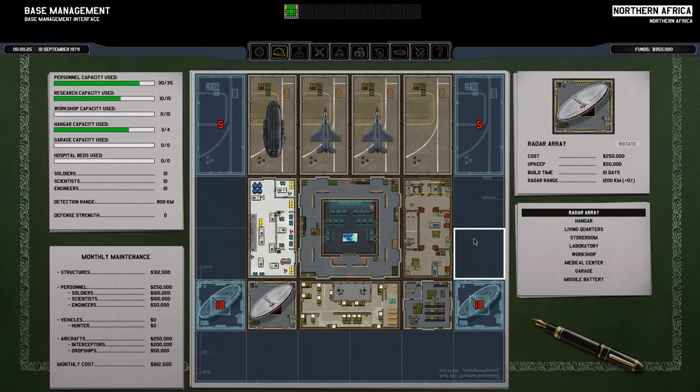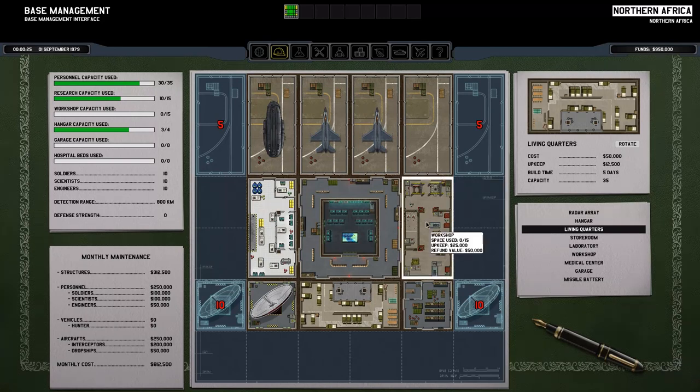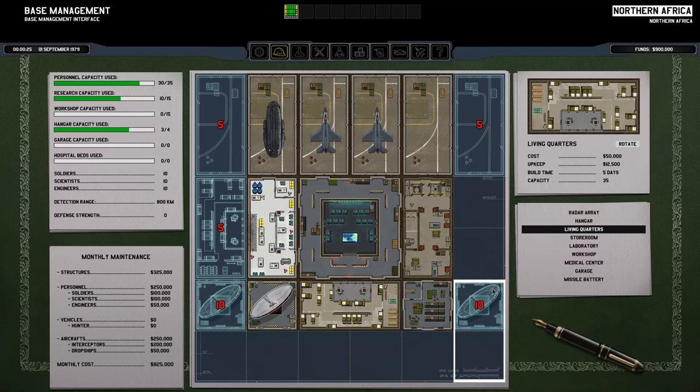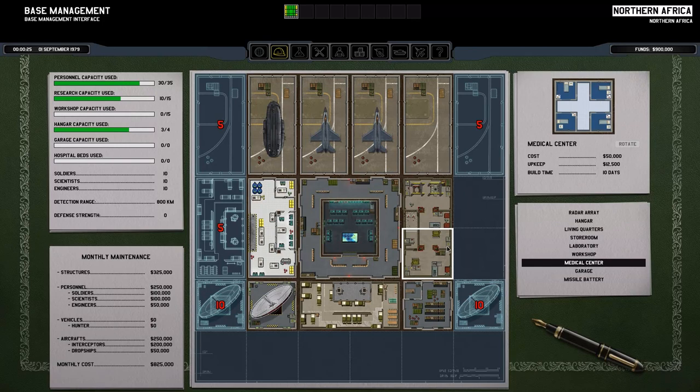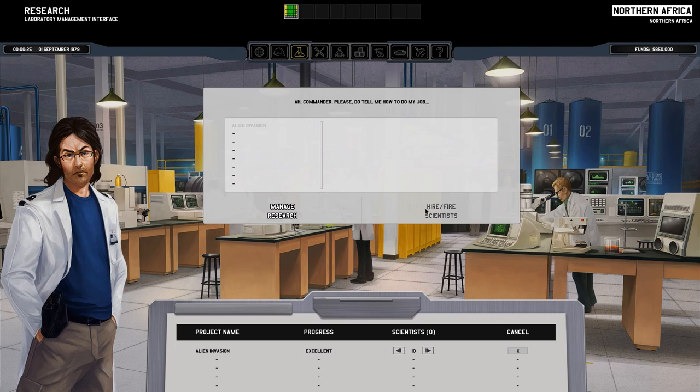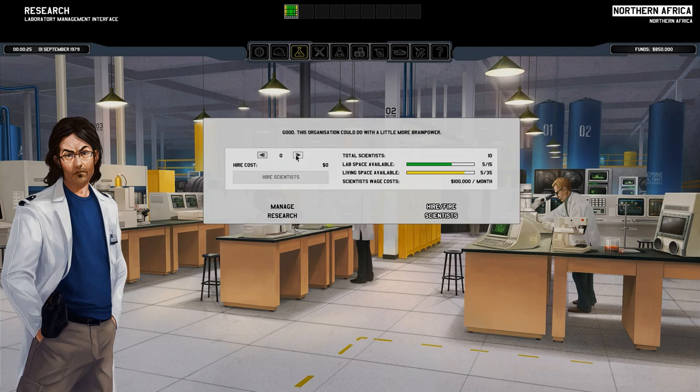Two radar arrays — not bad. I think it's probably a good idea to get a living quarters down. Let me check — that's a workshop, that's a laboratory, and yes — that's a living quarters. And probably a medical center as well, we'll just stick that there. I don't think we need missile batteries at this moment — they defend against alien ships attacking the Xenonaut base. What we probably need to do is hire more personnel — scientists. We'll hire five to begin with.